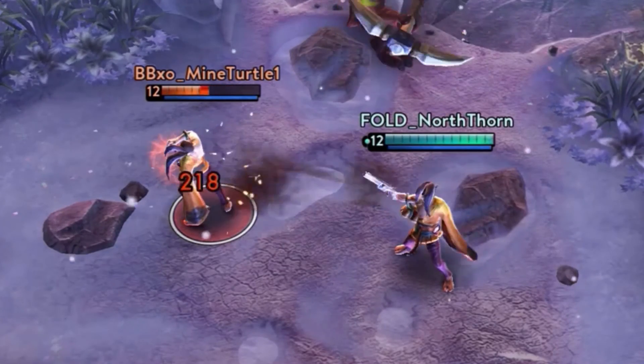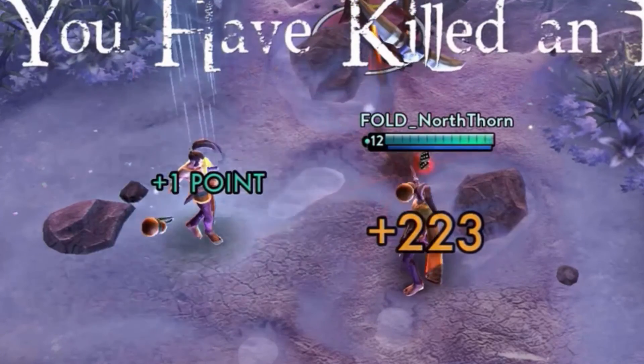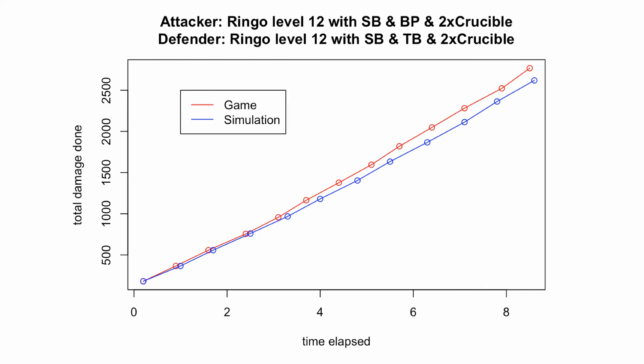If we let the other Ringo attack instead and record his data, we get a really similar situation. The simulation seems to record damage slightly lower and slower than the game does, but not by much. So the main takeaway is that these simulations aren't bad, but they do seem to be underestimates. Anybody who wants to police my code and make it fit reality perfectly, let me know and I'll share it with you.